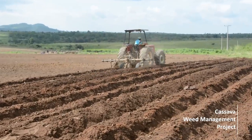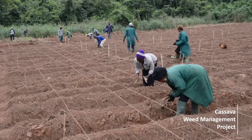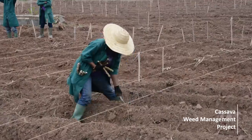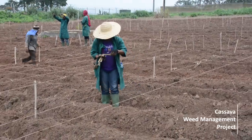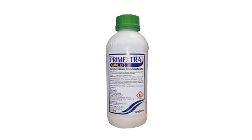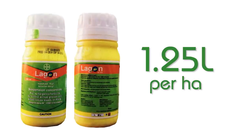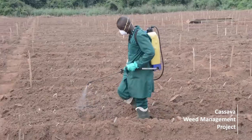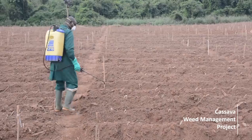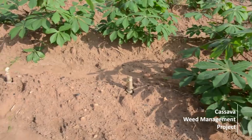Five: Plant cassava only when the soil is moist. Thereafter, apply pre-emergence herbicide such as Prime Extra Gold at four liters per hectare, or Lagone at 1.25 liters per hectare, within 24 hours of planting. Do not apply pre-emergence herbicides on dry soil. Replace cuttings that fail to sprout after 15 to 21 days.